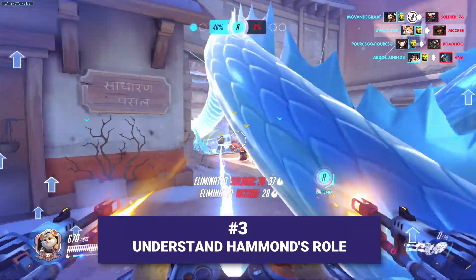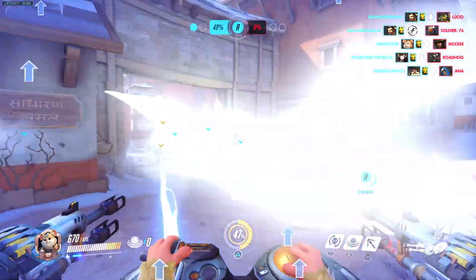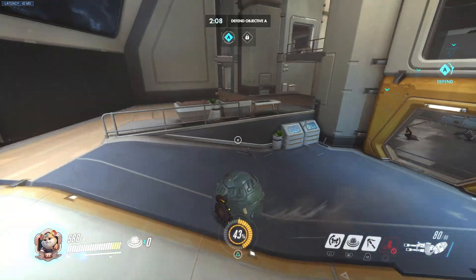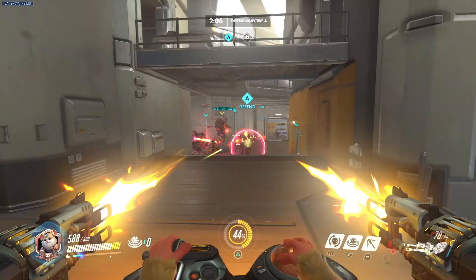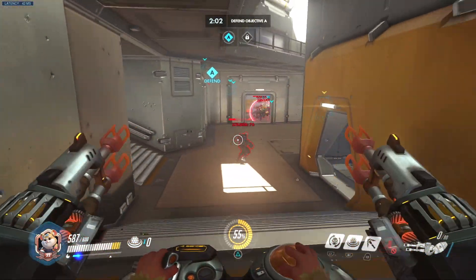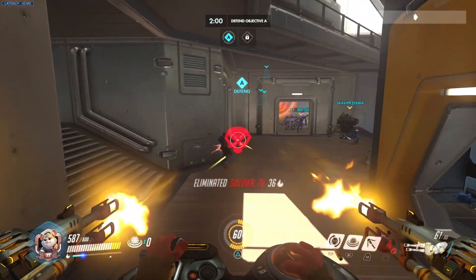Understand Hammond's role. Wrecking Ball is a tank with a lot of flexibility, but there are two areas where he really shines. The first of these is disruption. He can swoop into the enemy team's backlines and take out supports, flanking DPS and other squishy characters effectively.